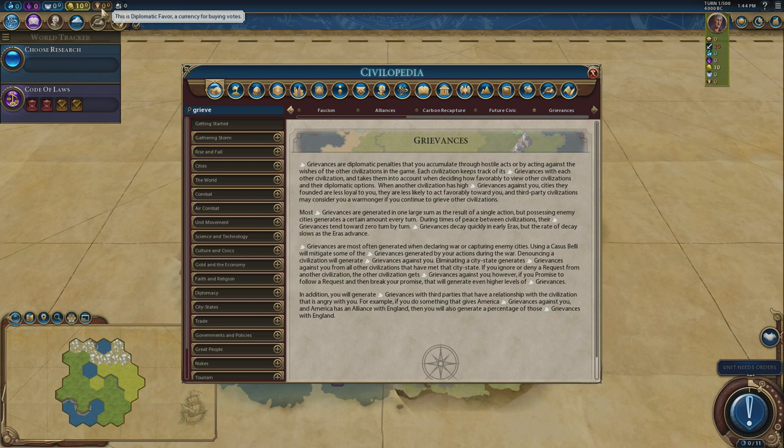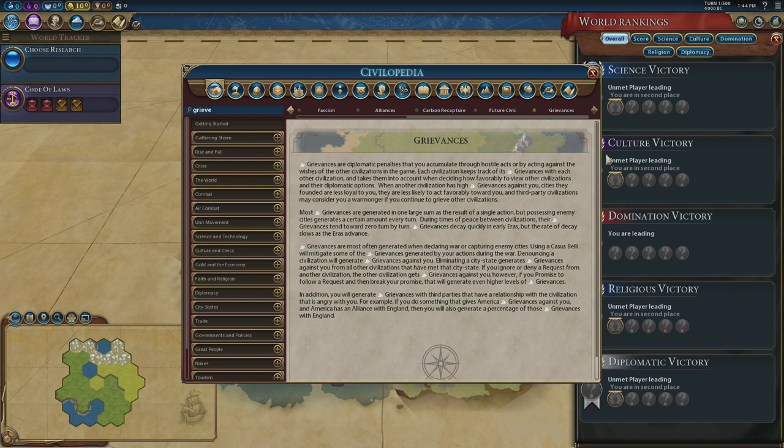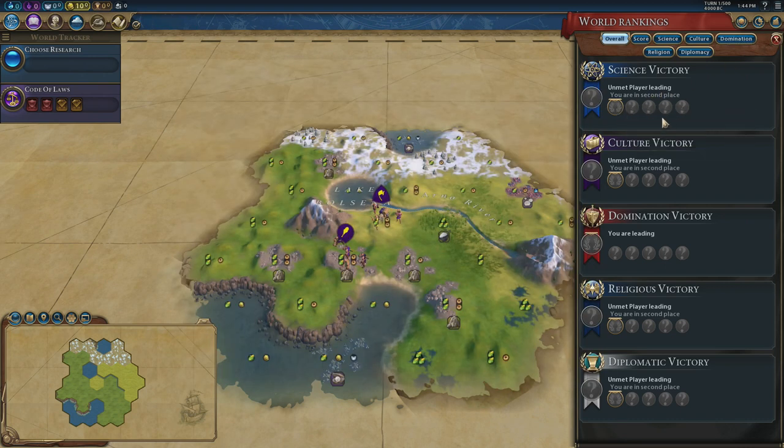So if you're going domination, getting a diplomatic victory is nigh on impossible. As of May 2020 they also included an original capital holding penalty. Every single civ in this game has a capital, including us — there are six capitals, I own one, there are five more. For every capital I am holding that is not my own I lose five favour per turn. That is in addition to the excess grievance penalty. If I were to take over three capitals with excess grievances, that's immediately a minus 35 penalty — minus 20 from excess grievances and minus 15 for having three capitals.